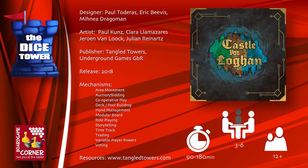Hey folks, welcome back to the Dice Tower preview. I'm Mark and I'm Randy. Today we're taking a look at Castle Von Logan. Castle Von Logan is brought to you by Underground Games and Tangled Towers. It plays three to six players, ages 12 and up, and each game takes about one and a half to three hours to play.